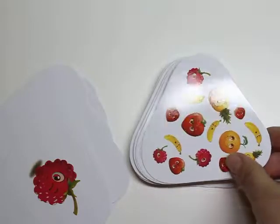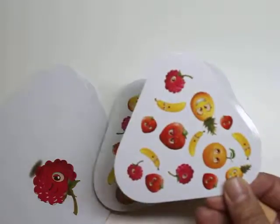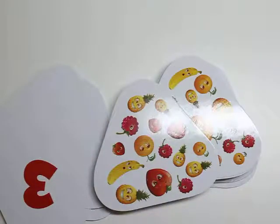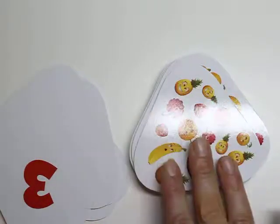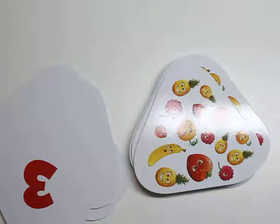Look at these berries — they're just so cute and friendly. They're adorable, smiling, making funny faces, and kids are just so attracted to that. So just to sum it up: beginning math, visual discrimination, estimation, and most importantly, fun.